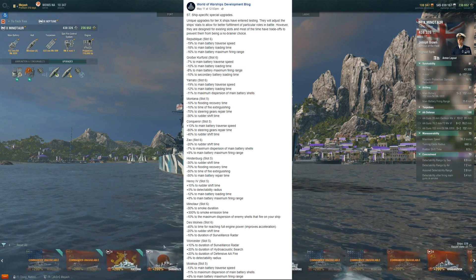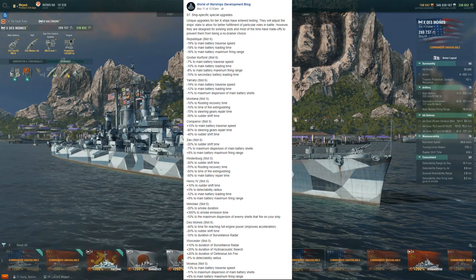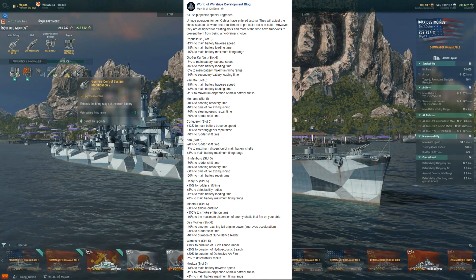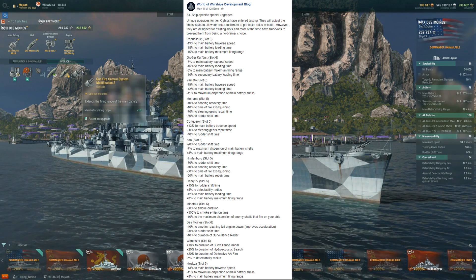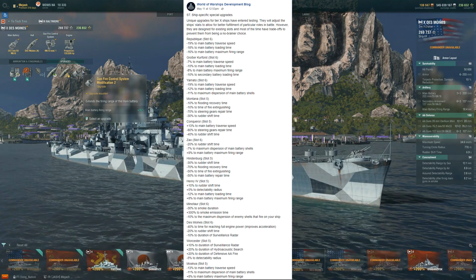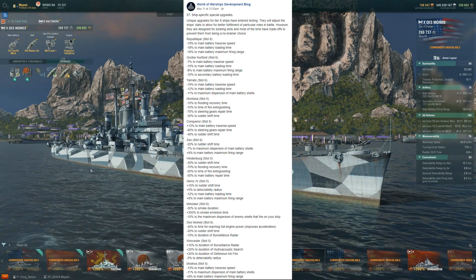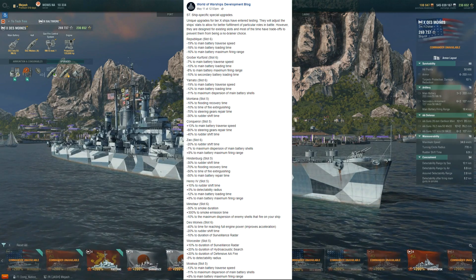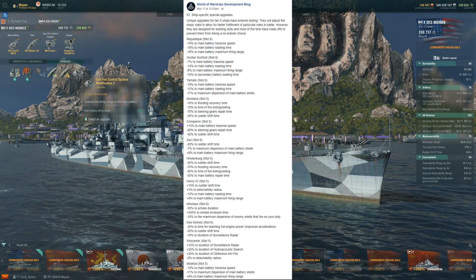Diving over to the Des Moines. Some of these have been pretty good, some are easy passes. The DM module is a slot 6 — negative 40% to time for reaching full engine power, negative 20% to rudder shift time, and negative 10% to duration of surveillance radar. Going to pass on that one. I currently run range on this, though you can run reload depending on what you want. I don't want to lose my radar duration at all — easy pass there.